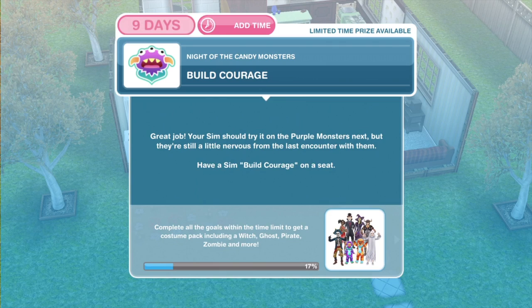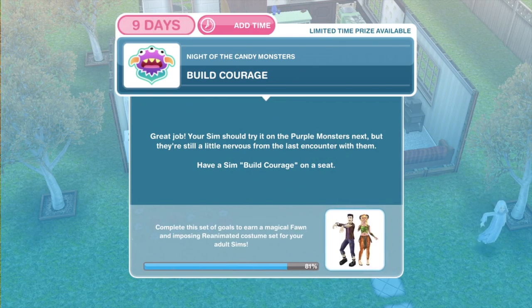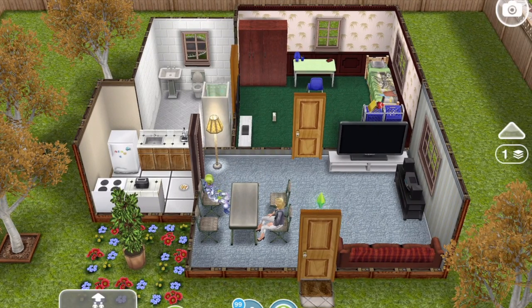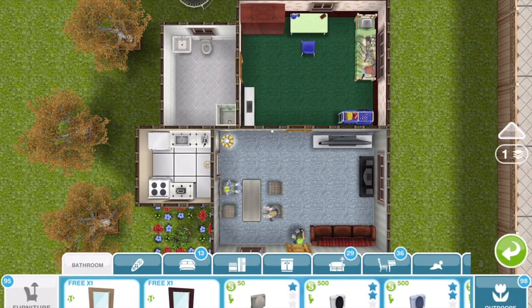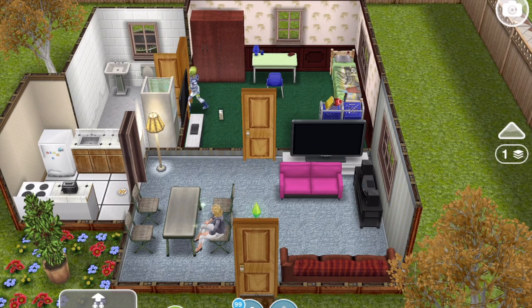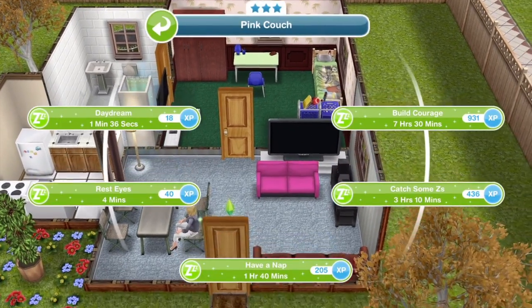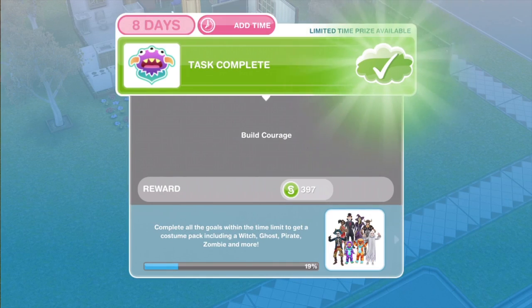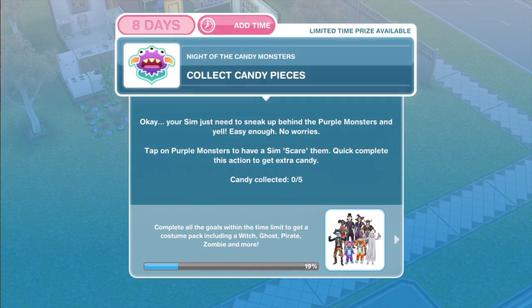Now we need to build courage. Your sim should try it on the purple monsters next, but they're still a little nervous from the first encounter. Have a sim build courage on a seat. I'm going to buy a three-star sofa since we only have one-star seats here. Build courage takes seven hours and thirty minutes — it takes a long time. Task complete: building courage.